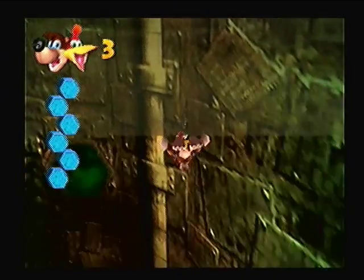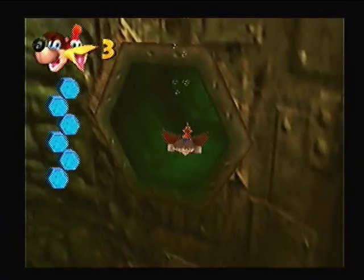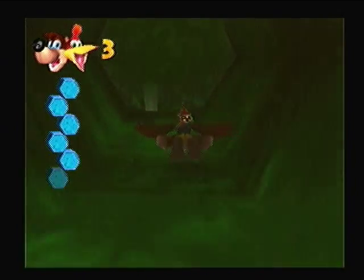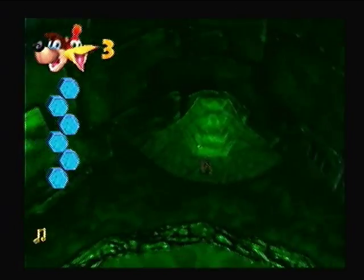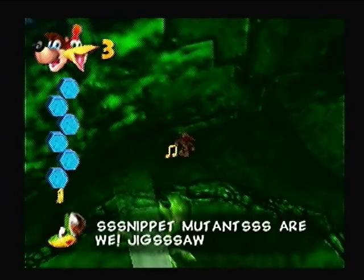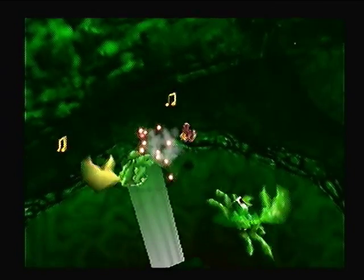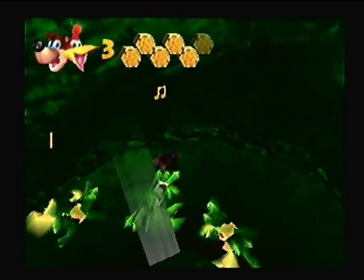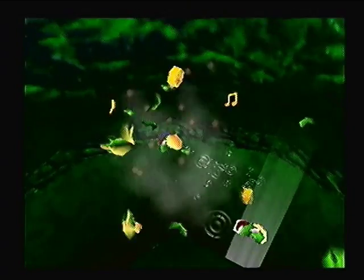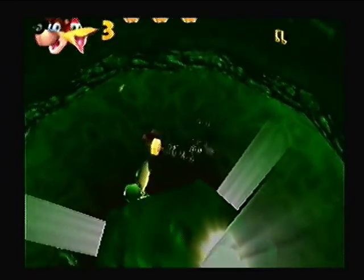Stage isn't too bad. Like I said, it really just is the water — there's a lot of water in this stage and it makes things a little bit difficult. The way I approach this stage is I work in a circle. I try to grab everything on the outside before I go to the inside. So I'm going to grab everything around Clanker before I go onto him, which will be the final part.